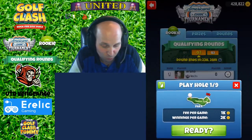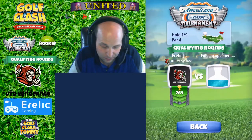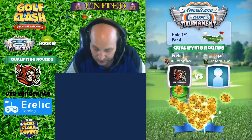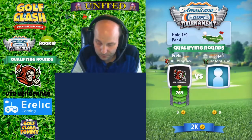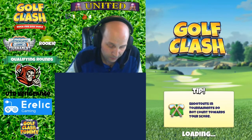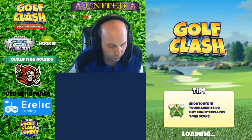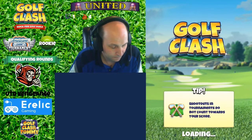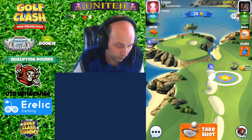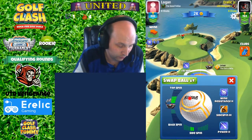Hole one. Let's just go. I'm going to make sure we got the right clubs. I'm going to try to go over here — 20% overpower, max left curl, max left spin, top spin. You know the jam. Should be okay. It's really nice that they got rid of the trees on the left-hand side there. So much less intimidating.